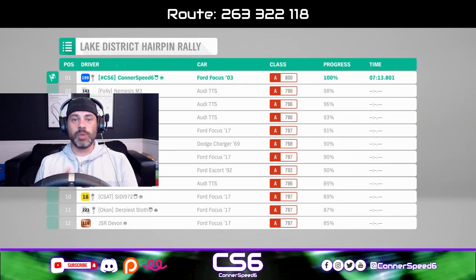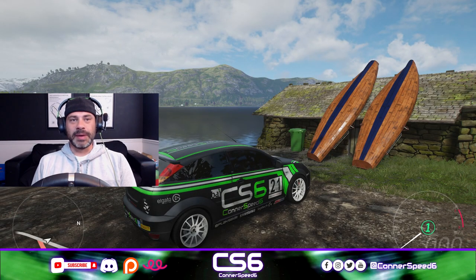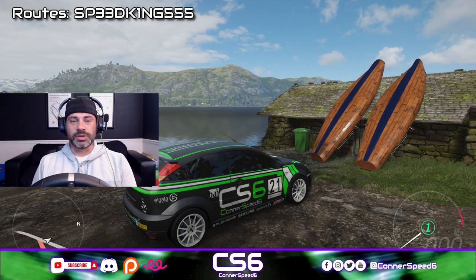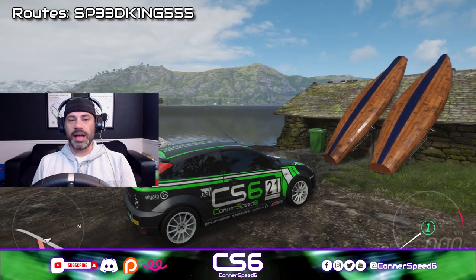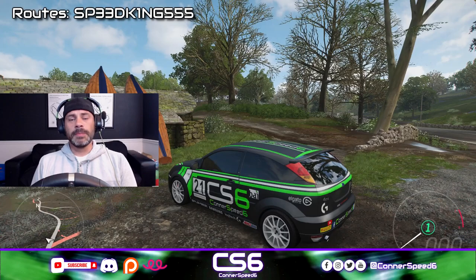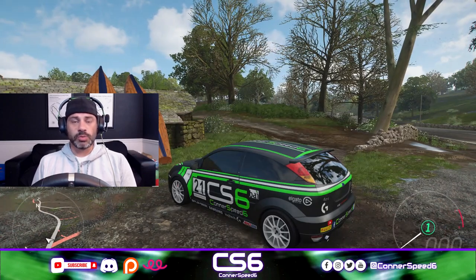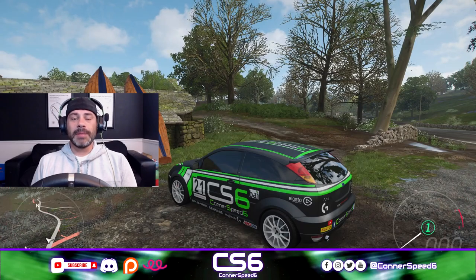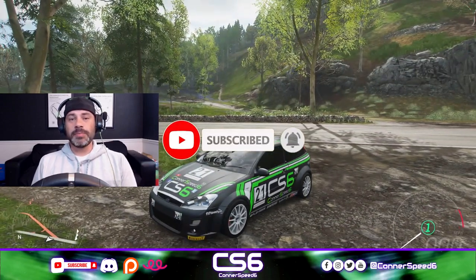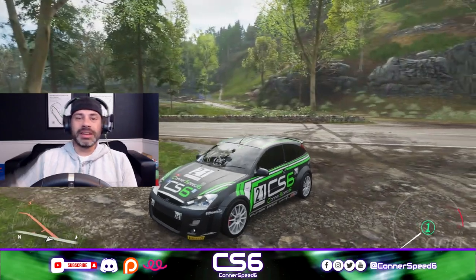The share code is down below, as well as all the other group A custom routes shared by Speed King Triple Five from the group A live stream. A huge thank you to I Sam Taylor for the paint, and a massive shout out to Speed King Triple Five for all those custom routes — they were absolutely amazing, and a lot of care was taken in building them. Be sure to support the painter and custom route creator, and support me by liking, commenting, and subscribing. That's gonna do it for me — I'm Connor Speed Six, until next time, much love everyone.